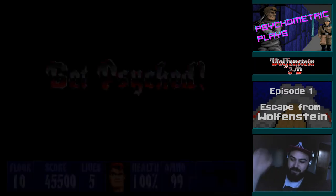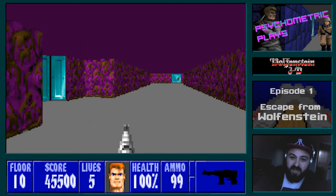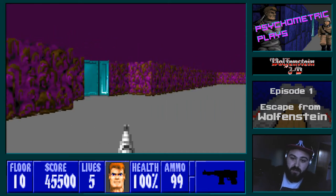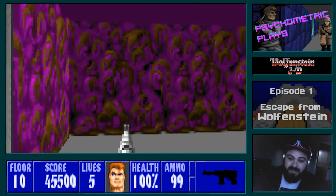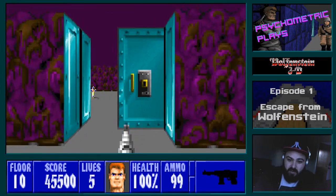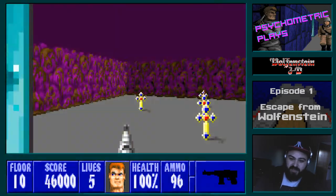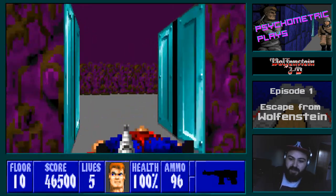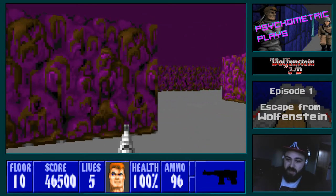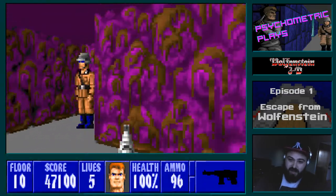So we're in Floor 10, the secret level of Episode 1. I'm going to save the game here because this level is actually far harder than the first one. We'll start by going through this room and immediately backing out, because this guy is going to kill us with a huge gun. These blue dudes are the SS officers — they have machine guns and will kill you very quickly if you're not careful.